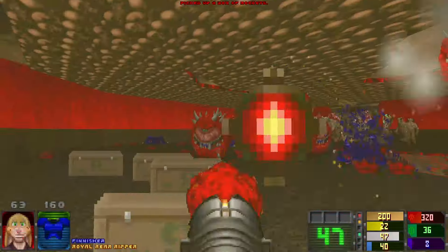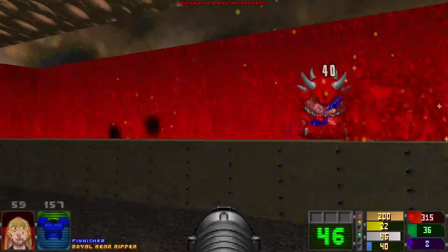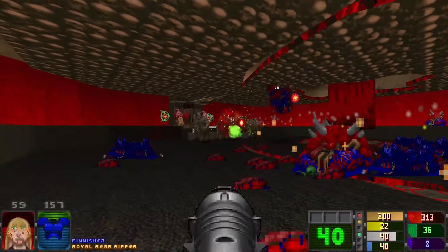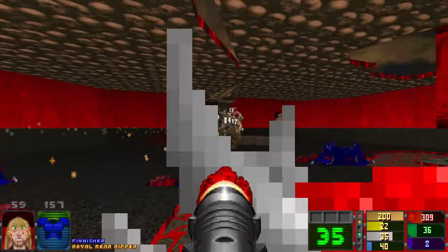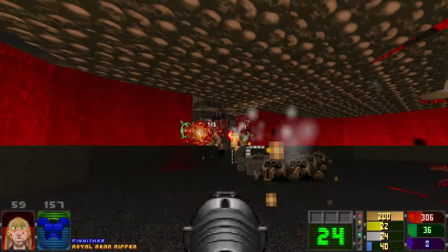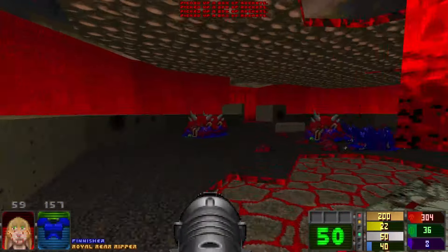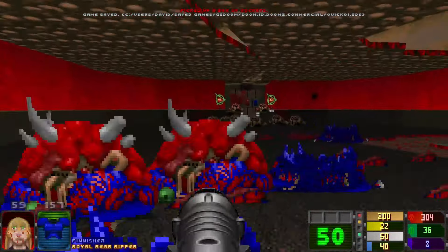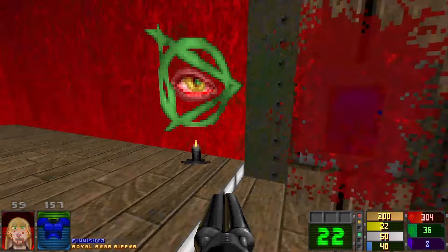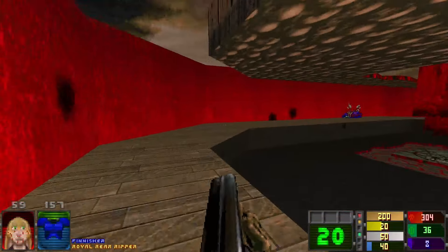Minor bruise to the face, but apart from that I'm surprised by how well I survived that. Just the Hell Knights to clean up, and then we'll have invulnerability for our encounter with the Revenant Horde. Of course, this is all just one of the available routes. Only found one secret so far — there appear to be quite a few on this map.